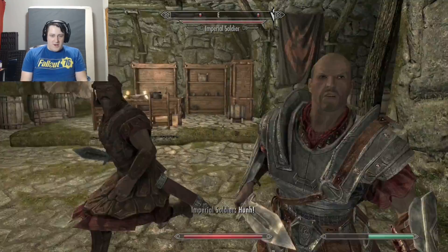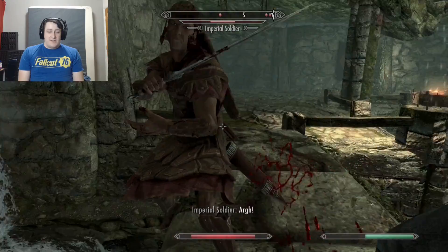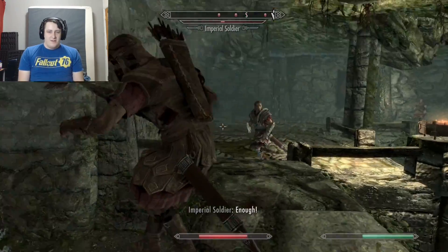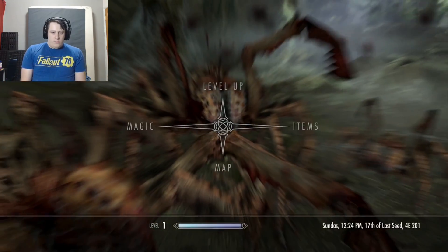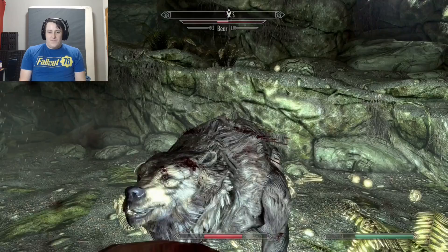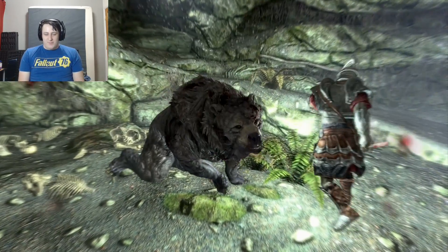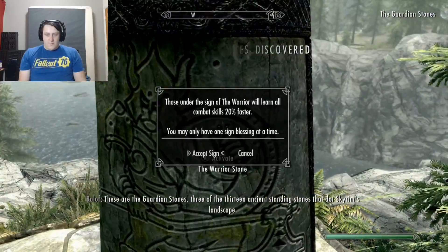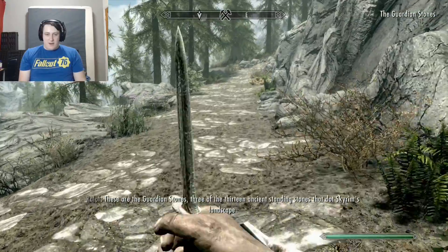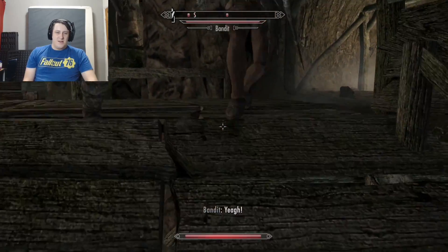Deeper in the keep we faced imperial soldiers, torturers, and more imperial soldiers. This part doesn't really translate well for the challenge since I had Ralof helping me. We got ambushed by some spiders, and I almost died. The bear was pretty easy — Bethesda made this bear much easier to kill than all the other bears. Once outside, I ran to the Guardian Stones and picked the Warrior Stone.